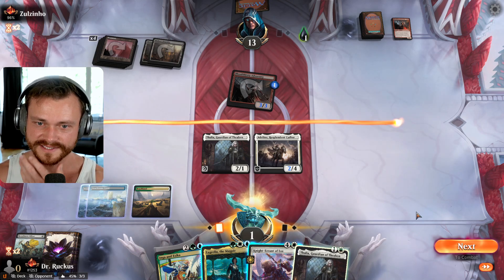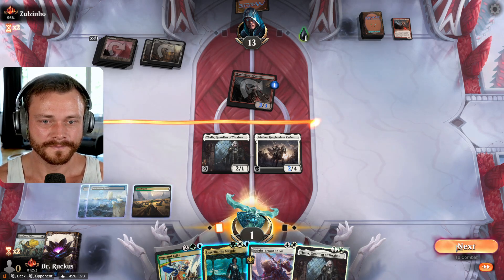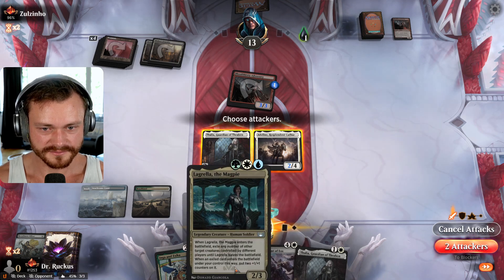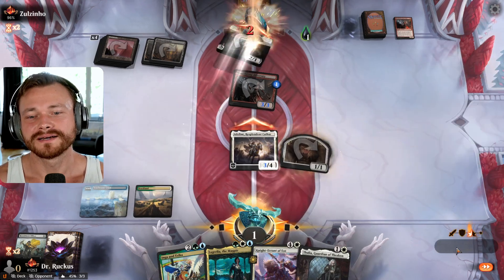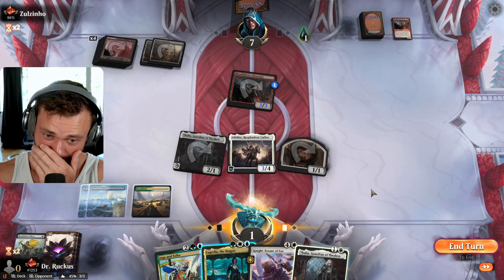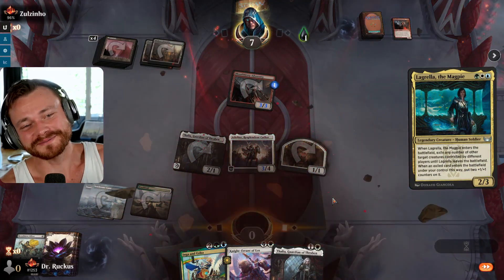This is so magnificently sad. We don't have land to do anything. What a brutal game. The only thing we can do is replay Thalia, then we just lose. There's nothing we can do here — how brutal is that? We cannot play the Magpie, we can play the Thalia, have 2 blockers back, and then they attack with 3 things again. There's nothing we can do. Damn. Stuck on 2 lands in our 24-land deck.